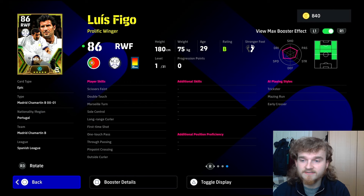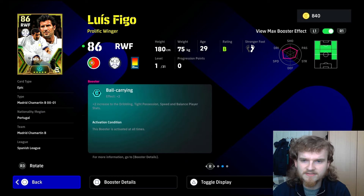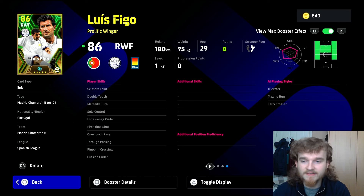What skills does he have? He's got scissors faint — really good. Double touch — really good. Marseille turn — really good, especially for a player like Figo. Marseille turn works with players that are a bit more physical. Figo isn't amazingly physical based on his stats, but at 75 kilos I feel like in this game that's kind of heavy — they underestimate some players' weights. He's also got soul control and long range curler.